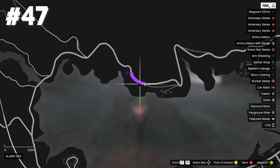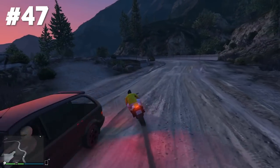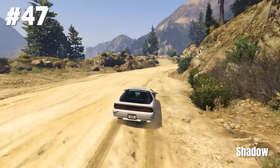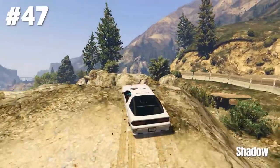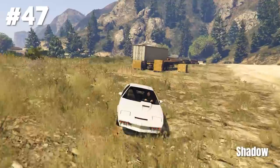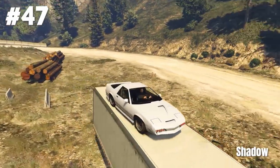Stunt jump 47 is located at the LSIA. You just gotta jump over here and you got it. Shadow really chose the hardest stunt jumps for himself — here it was also very very hard to find a cool epic version, so he simply landed on top of this trailer. Also pretty cool.